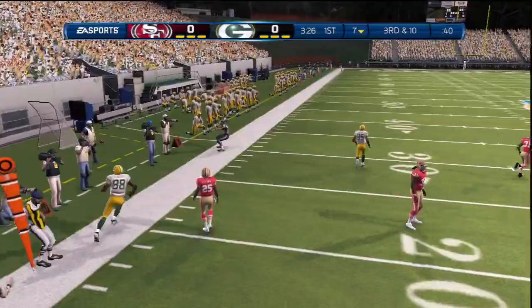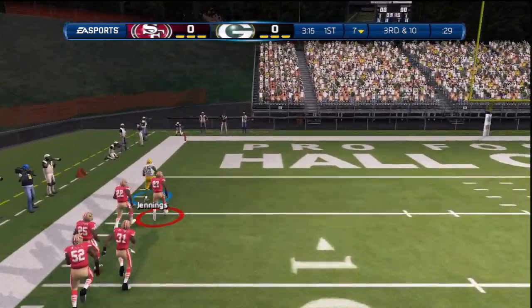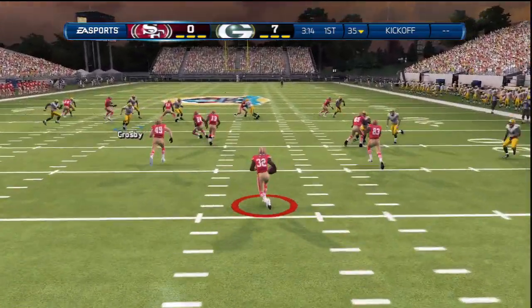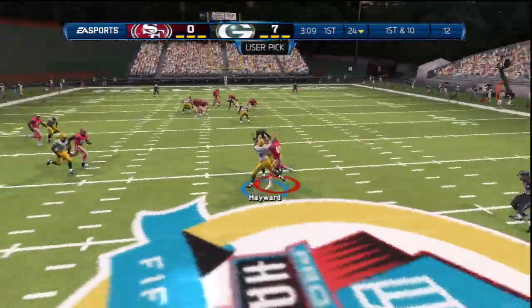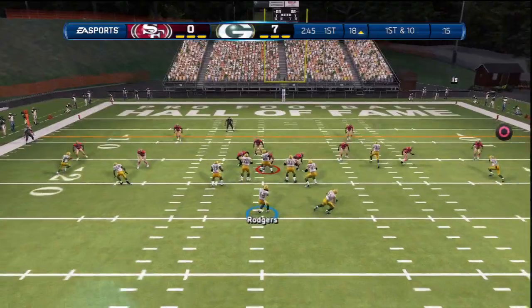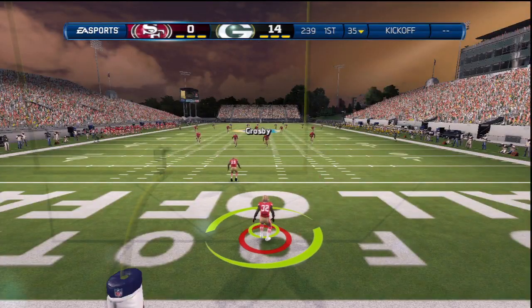Now is our opportunity to put some points on the board. The ghost streak was open but Rogers missed it, so we go back to it and it works this time to perfection. Look at the separation between Jennings and the cornerback — that ghost streak is absolutely deadly in man-to-man if you don't put the safety in a purple zone or manually cover it. We end up scoring a touchdown — up 7 to 0. Now we'll see if he's the type of player who abandons the run when he's down, and yep — exactly as expected, he throws another interception. He was only down 7-0 and he just gave away the run. We score on a screen play — up 14 to 0.